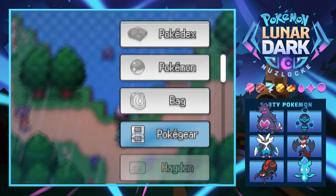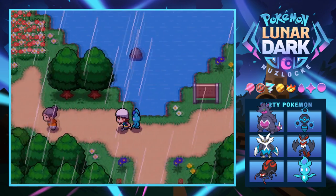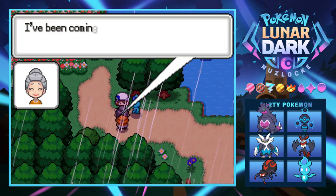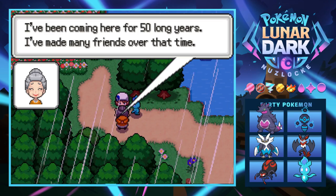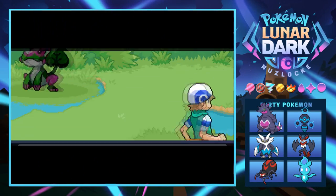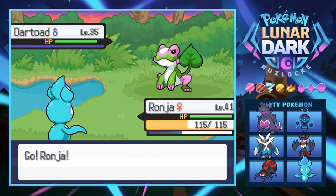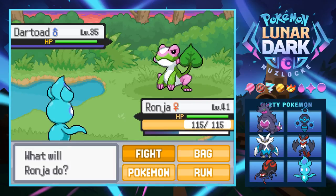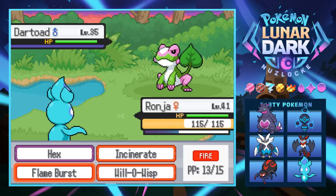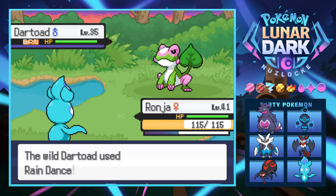Looking at the PokéGear, Green Pine is down that way. Apparently there's not much to do in Sailport - we think we're supposed to go up before Green Pine. An old lady mentions she's been coming here for 50 years. We get a new encounter in the flowers and it's a Dartode! Yes, I love this thing - level 35, pretty cool. It's either water/grass or poison/grass type. We try to Will-O-Wisp it but it uses Rain Dance - it's already raining, buddy.